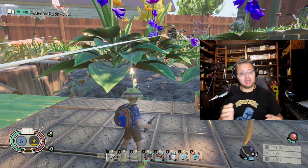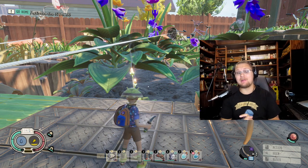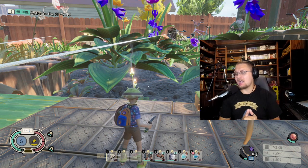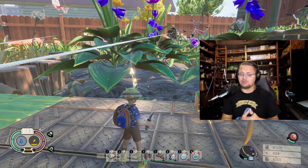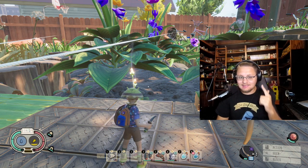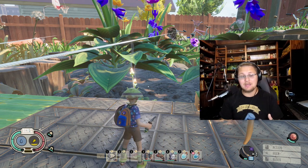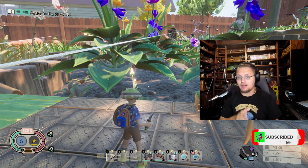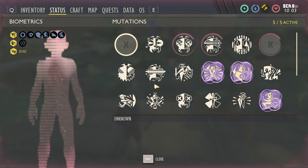Welcome back to another Grounded build video. Today we're talking pond exploration. This build is all about swimming extraordinarily fast and getting a lot of oxygen to stay down in the pond for a long time. There are actually two different ways you can play this build and I'm going to show you both. First, let's talk armor, weapon, and all of that.